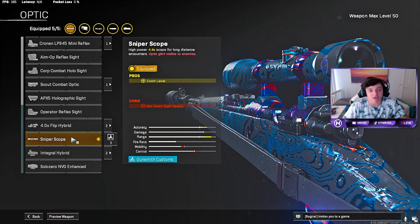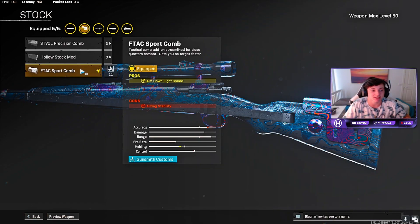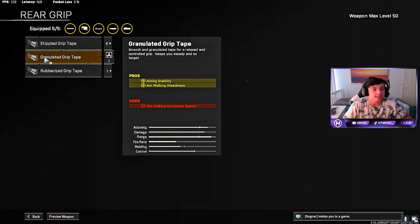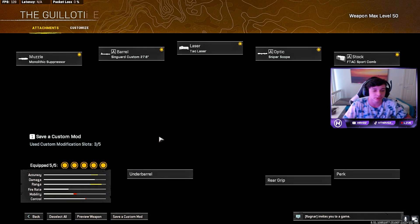For the optic, we used the sniper scope, just giving us that zoom level for when we ADS. And for the stock — the last attachment — we used the F-TAC Sport Comb for the aim-down-sight speed. Everyone uses the stock, or some do put on the stippled grip tape as well, but in my opinion the stock is just a lot better.